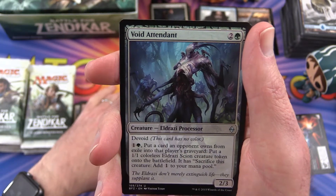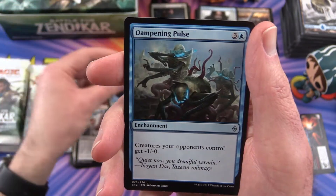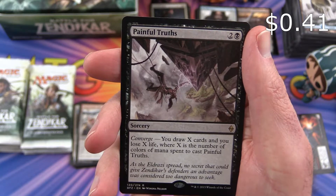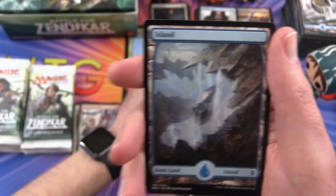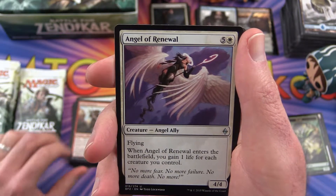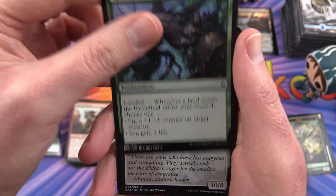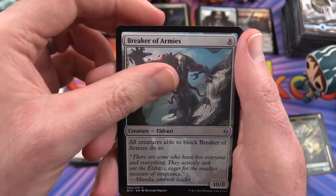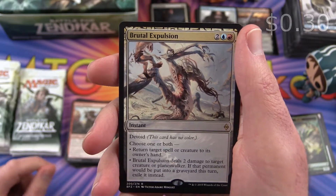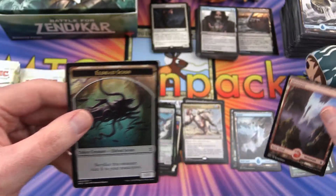Uncommon is a Void Attendant, Retreat to Emeria, Dampening Pulse, and Painful Truths is the rare. And an Island and a Plant Token. Angel of Renewal is the uncommon, Retreat to Kazandu, Breaker of Armies, and Brutal Expulsion is the rare. And a nice Mountain and an Eldrazi Scion Token.